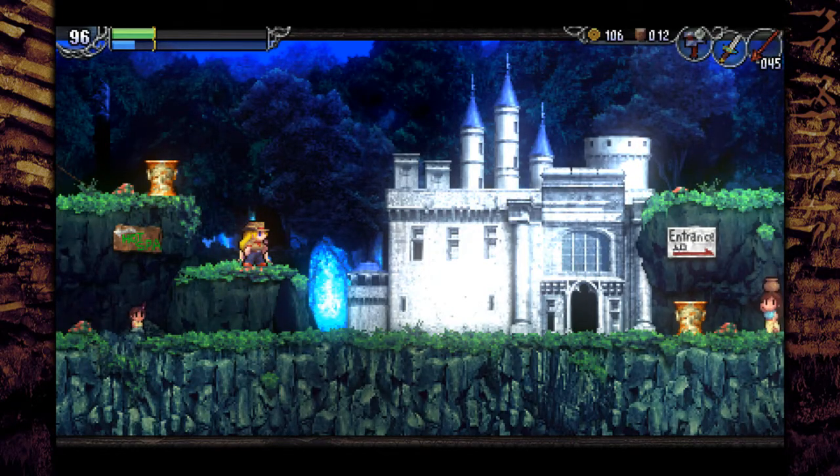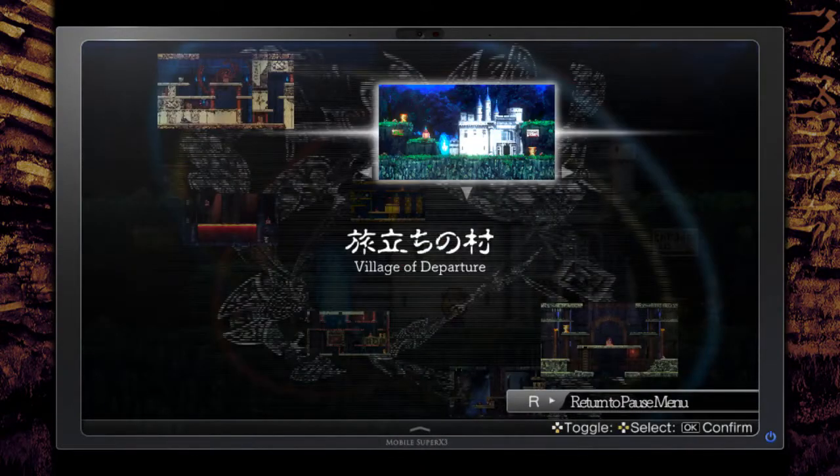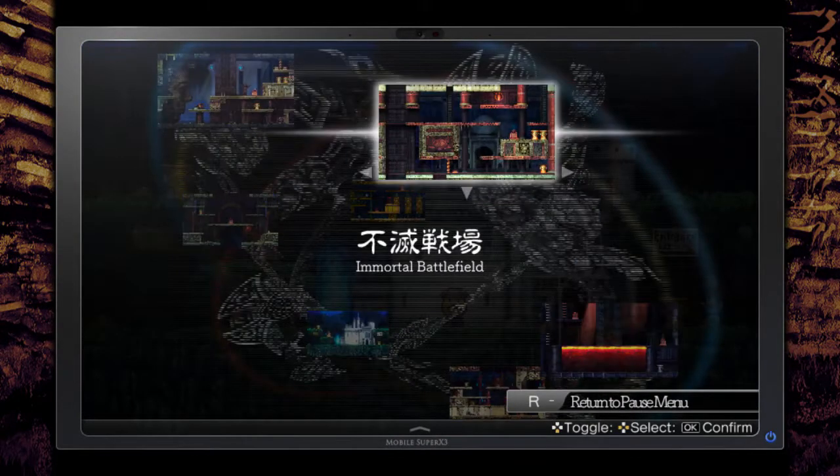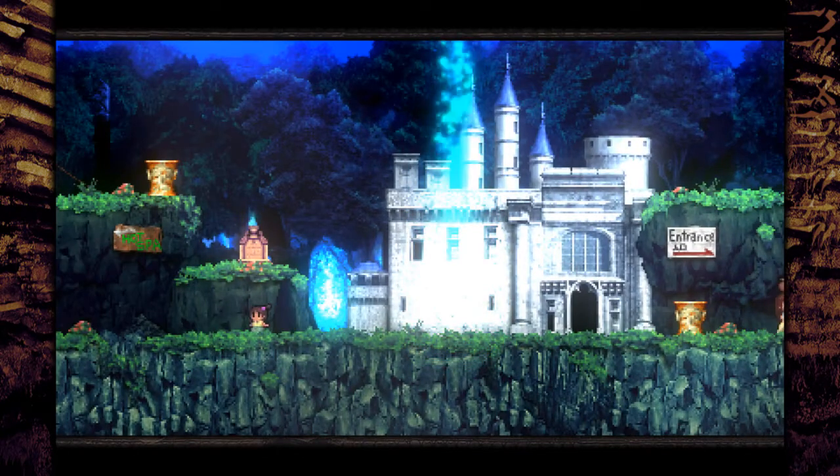Hey everyone, SurrealKanine here. Welcome back for more La Mulana 2. In the last episode, we explored some of the Immortal Battlefield and we managed to find its Braille Tablet. But today, we are making a brief detour to the Icefire Treetop.